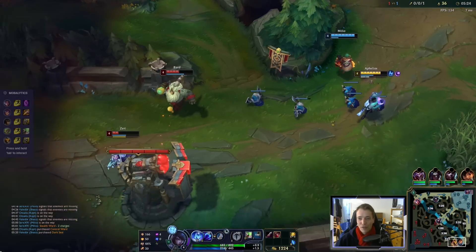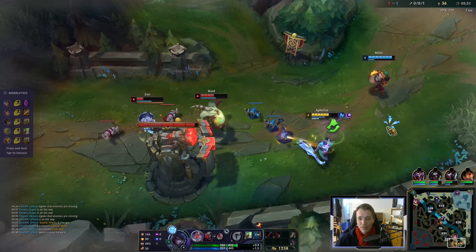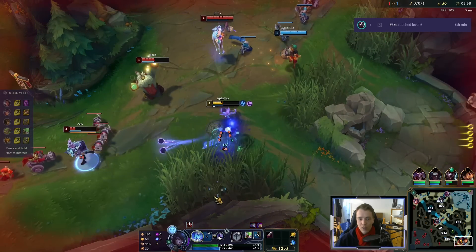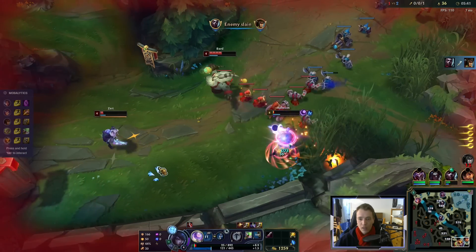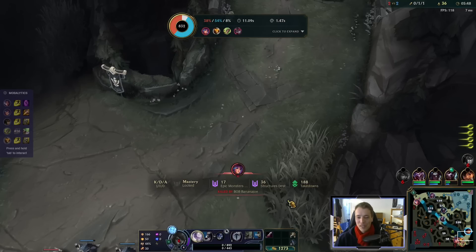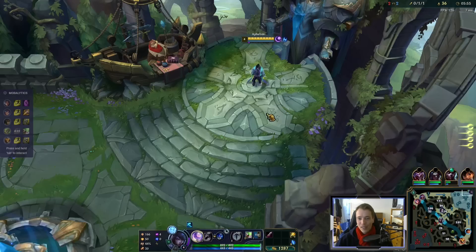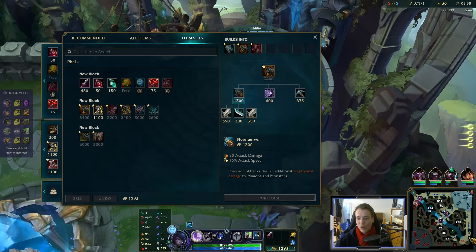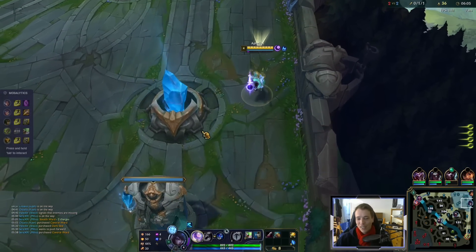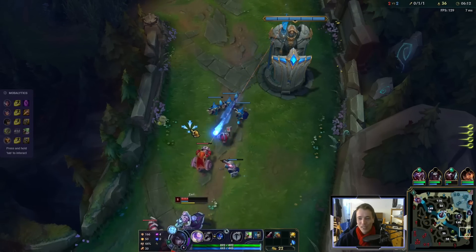We're at half mana so I'd better save some for fights. We got so much pressure on them though — we can even attack the tower and back off. She flashed — why? What a blunder. I mean I blundered too, but she blundered hard. That flash sets her behind quite a bit — the next five minutes in lane are going to be hell for her. I wouldn't mind getting boots here because I have no flash, but Noom Quiver is just so strong. Can't say no to that.